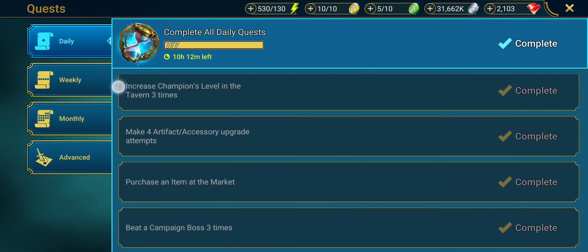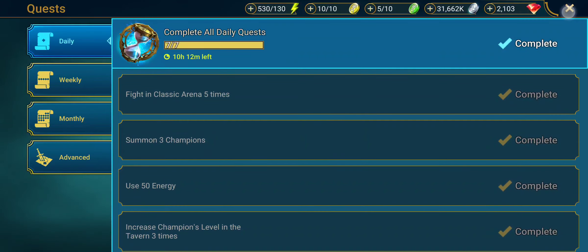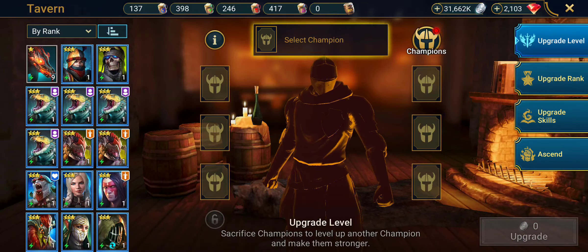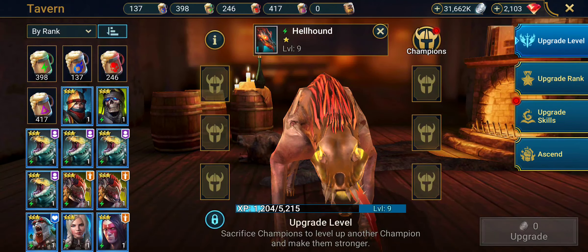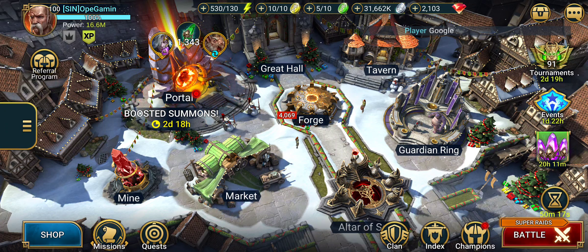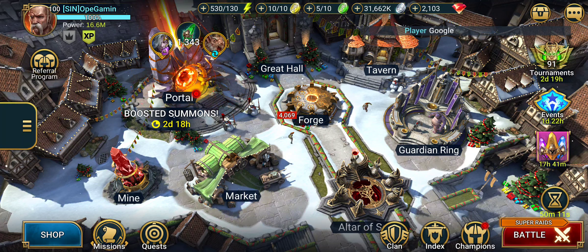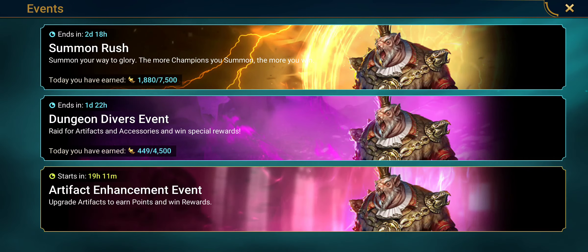That leads me into this. Let's go to dailies — it says summon three champions and increase champion levels in the tavern three times. What I usually do is buy a common, go to the tavern, put the common there and give them one potion — that puts them up to level nine. It's very cost effective, very easy, and you get that done.